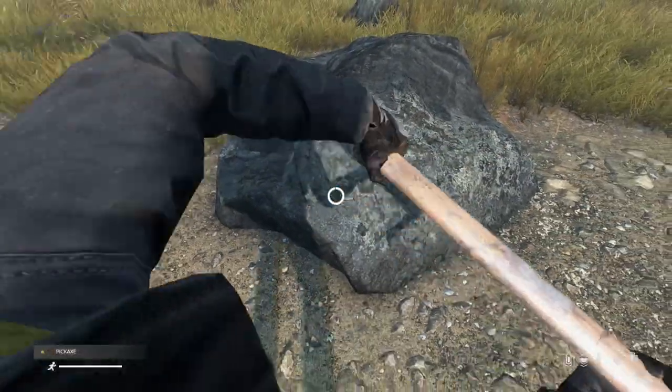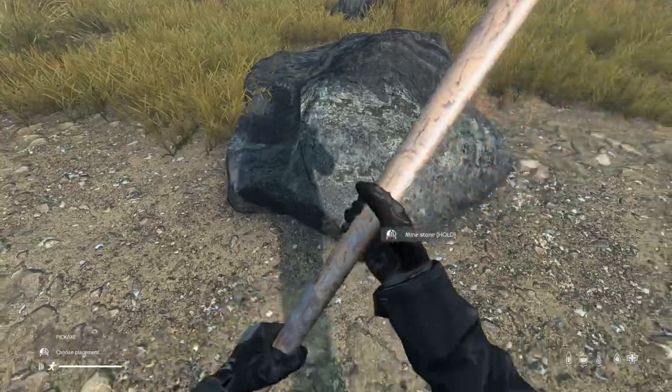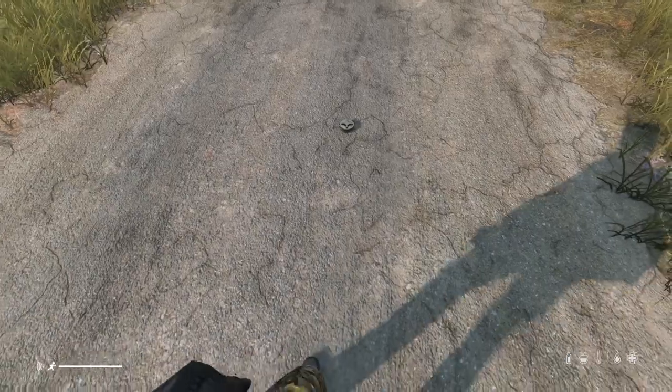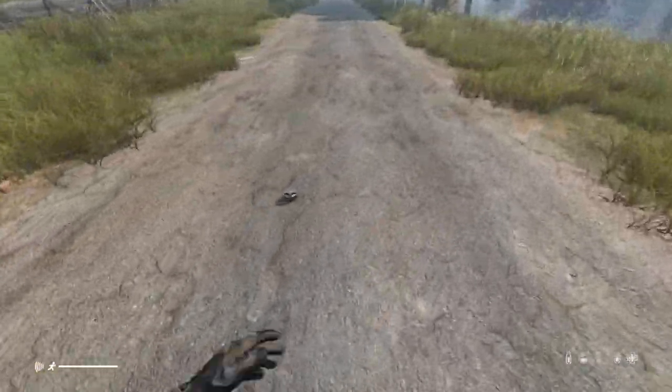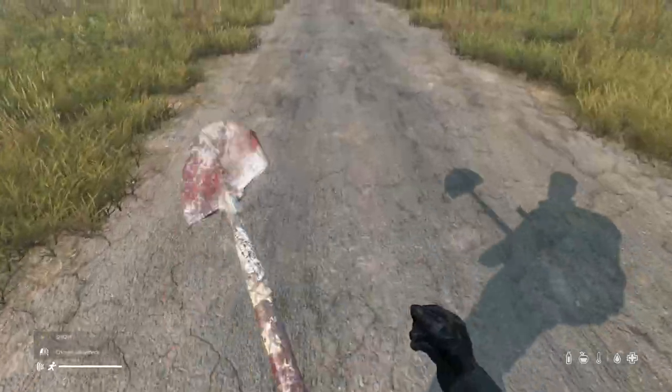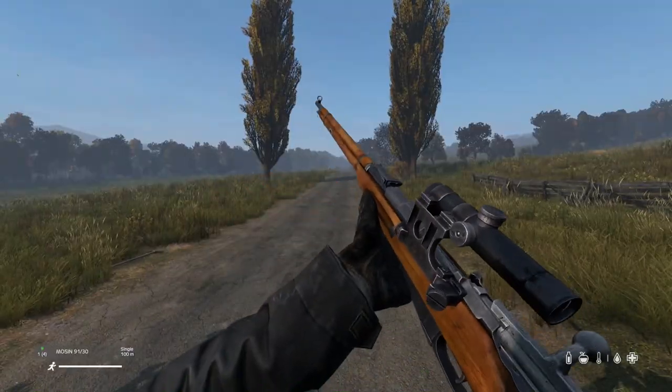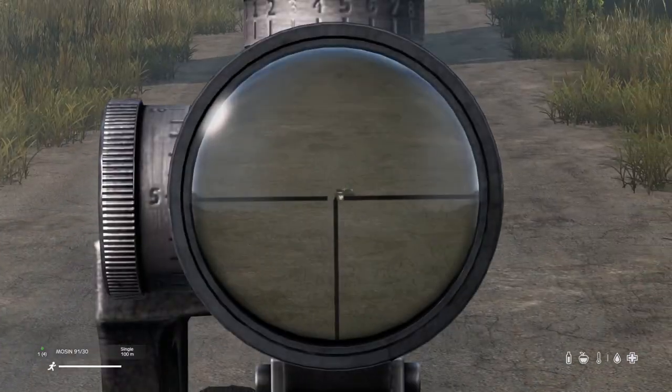You can hear a gunshot up to 3.5 kilometers away. A recently placed landmine will make a ticking sound — during this time it will not explode. Do not disarm a landmine with a shovel as this will cause it to explode. The best way to disarm a landmine is to shoot it from afar.